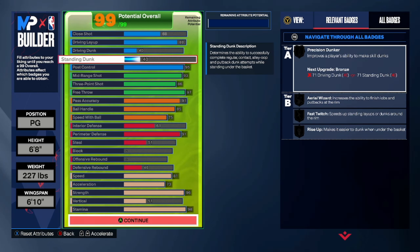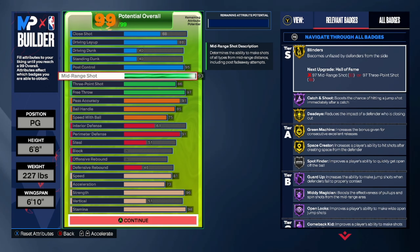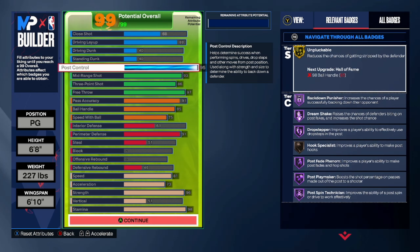I wanted to have a standing dunk package to make sure I could get some standing dunks and still be able to dunk a little bit. I got a 95 on the post control — with the 95 post control we do get Drop Stepper Hall of Fame, that's the reason I went with 95. I could have gone with 92 but it wasn't giving me that much more stat points anywhere else. We're also getting Post Playmaker Hall of Fame and Post Fade Phenom Hall of Fame — you can do everything in the post at a Hall of Fame level besides post hooks, which I don't really do anyway.